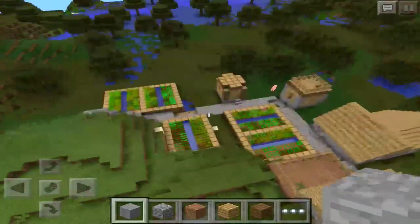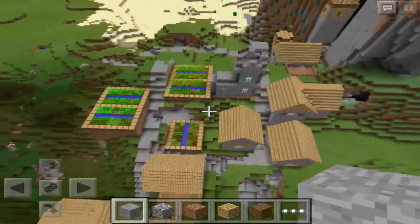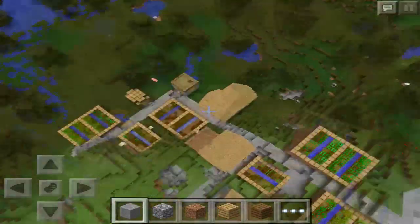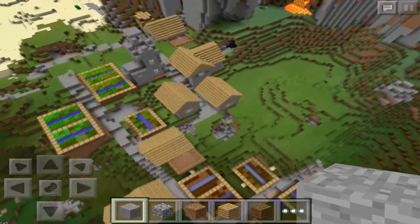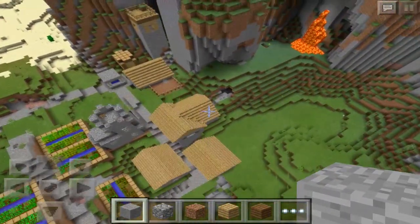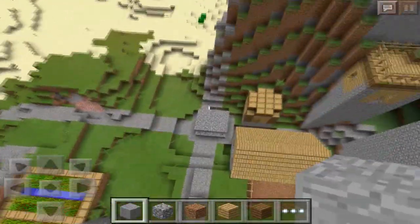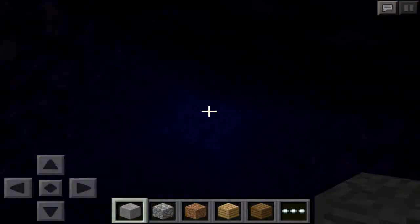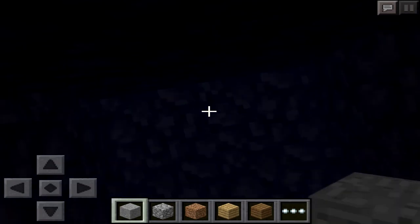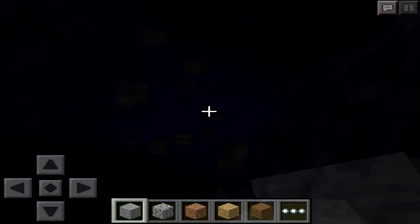Let's go ahead and see if there's a well available in this village. Even if there isn't, there's still a possible chance there may be a stronghold right under the village. The well is over here — good thing I didn't miss it. Heading down... it doesn't seem as if there is a stronghold under this well, sadly.